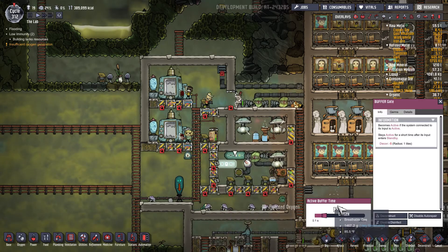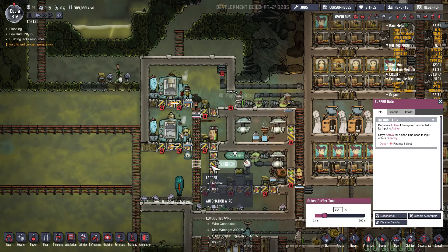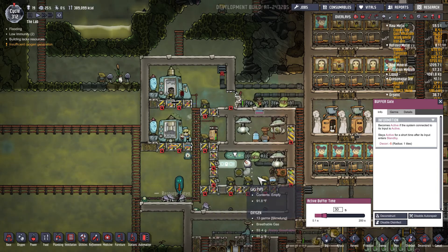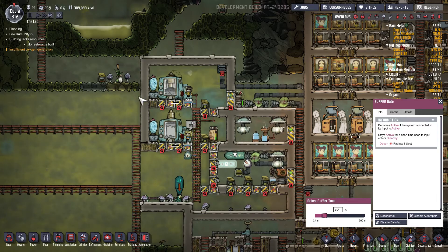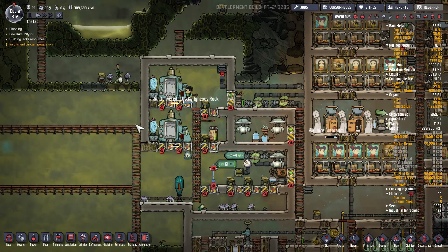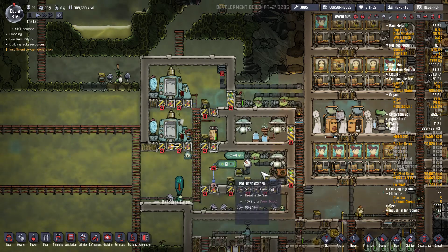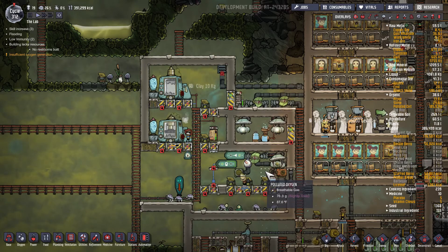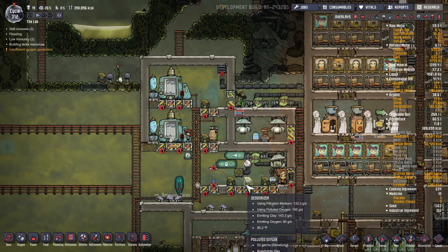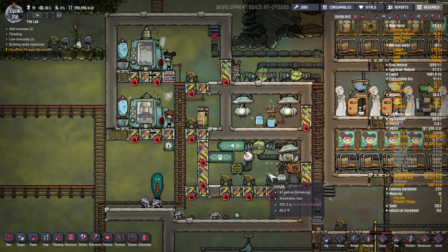Once the atmospheric sensor goes down to 25 grams, it'll activate and open these two doors. These two doors are set on a buffer for 30 seconds, allowing sufficient time for all the polluted oxygen to filter into this chamber. Then those doors close and the process starts all over again. Let's speed it up — you can see the doors have opened. With such low pressure here and high pressure there, the gas floods into this chamber.